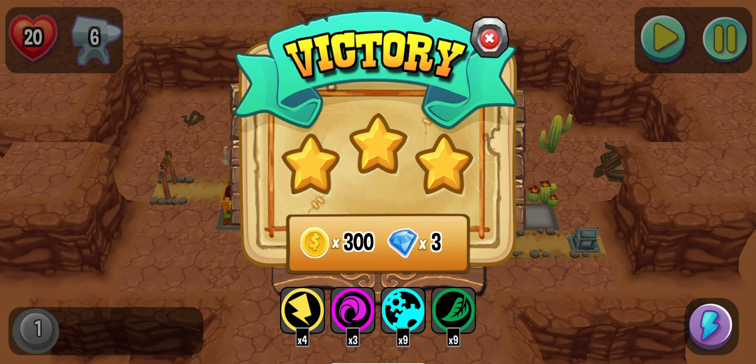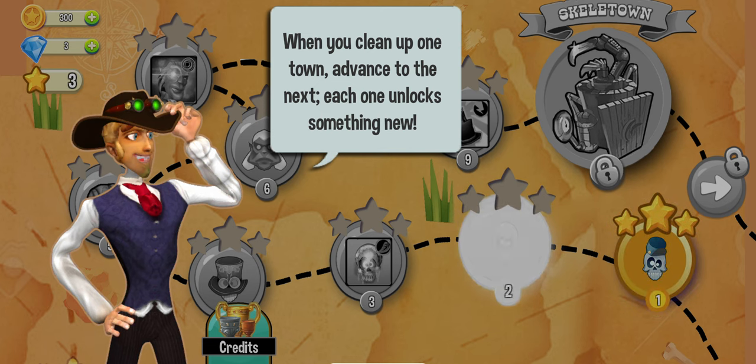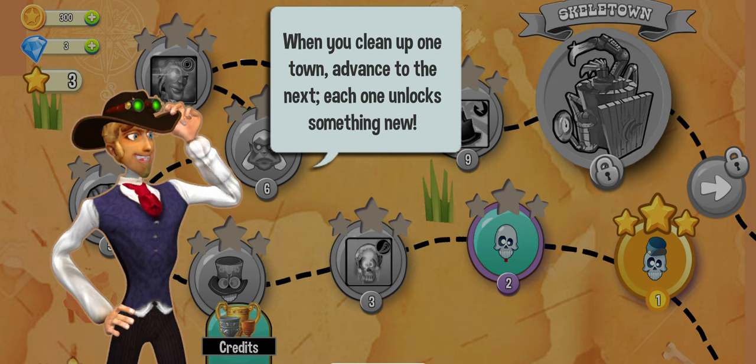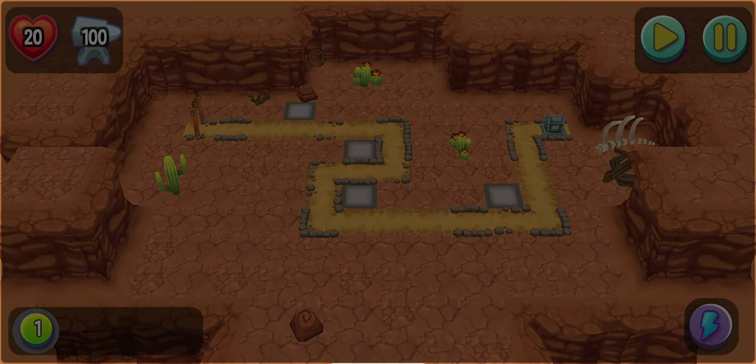The level 1 is over. Let's see what's next — one town, advance to the next. Each one unlocks — each level is a new town here. Let's go to town 2.